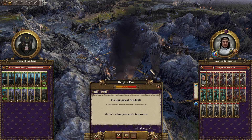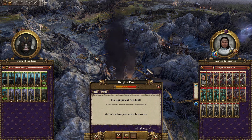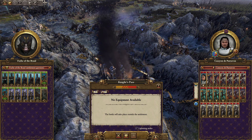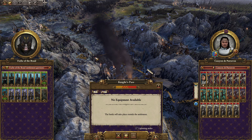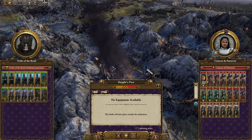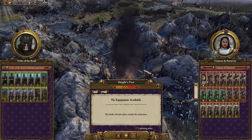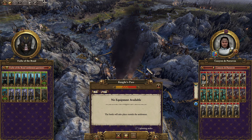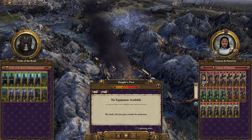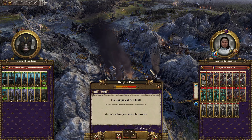Hello everyone, Wong Angel here and welcome back to the Mousillon campaign for Mortal Empires. Today we're starting with the defense of Knight's Pass as Kassion de Paravon has brought an army to attack its walls. In terms of army composition, I'm not worried about the main force itself. The ace in the hole is Kassion — he's going to be a pain because we don't have any units capable of taking him on. The best I can do is swamp him using our Graveguard while defending the walls. See you guys down there.